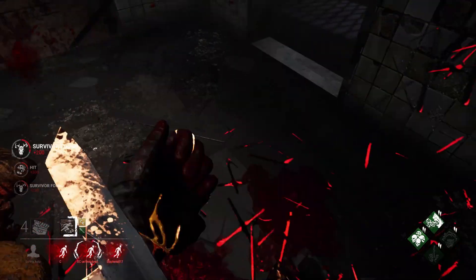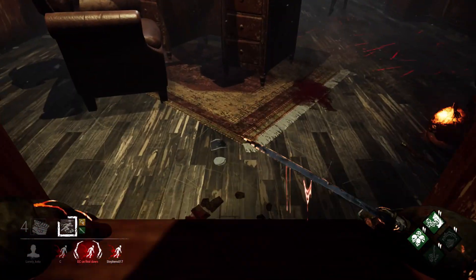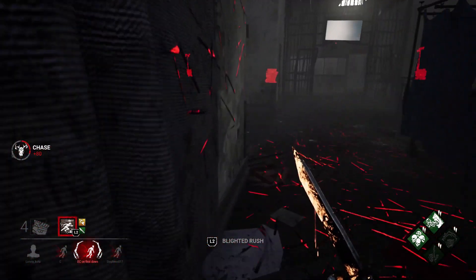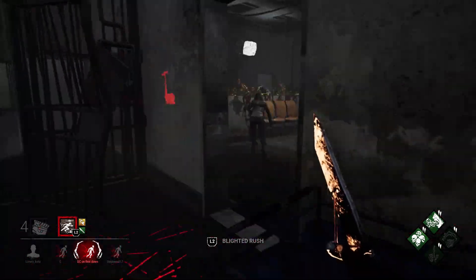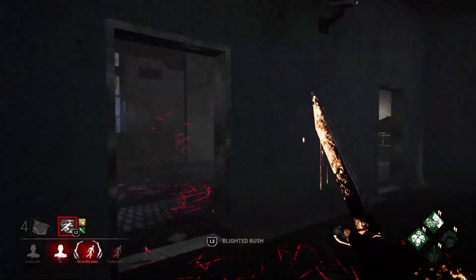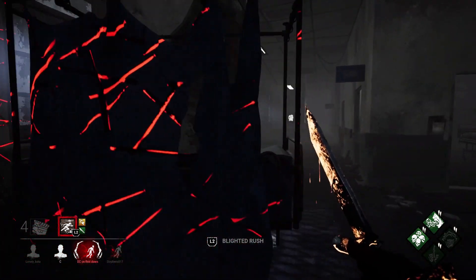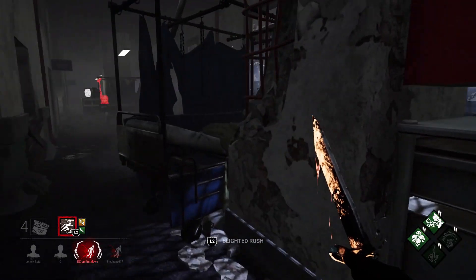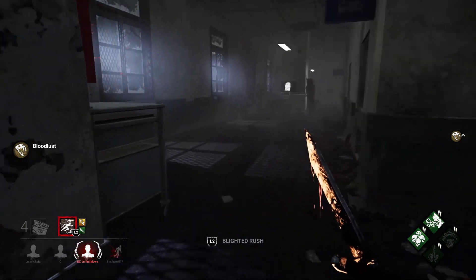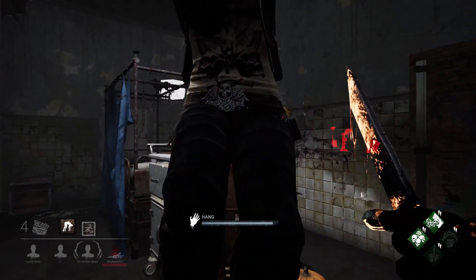That's going to be your second hook — sucks to be you for not having Decisive there. I wasn't trying to camp them out, there was a pretty fast hook rescue. I was trying to get out of there but the Kate wanted to make the save, so we're going to make chase here. Causing some decent pressure early on. Can we bait the pallet a little? Are you going to vault? She does vault — it's like my favourite thing to do as a killer. Epic mind game. First hook for the Kate.